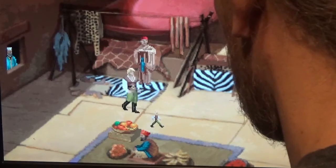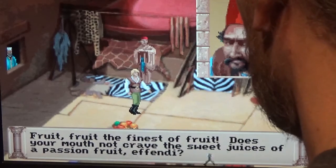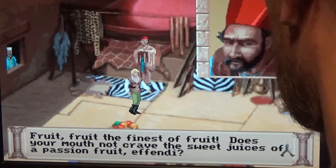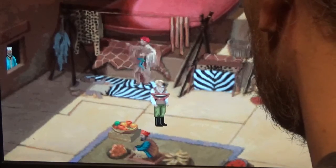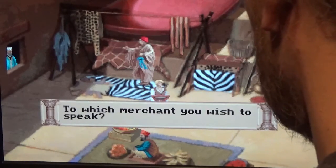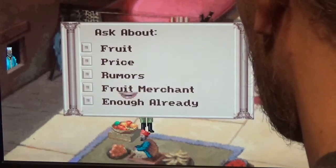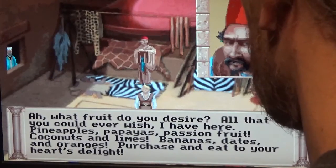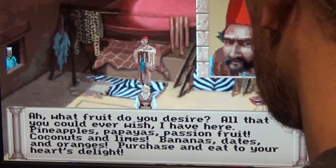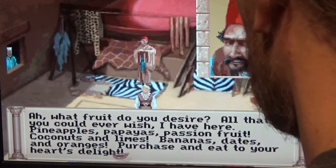Walking over to the fruit seller: 'Fruit! Finest fruit! Does your mouth not crave the sweet juices of passion fruit?' Let's ask about fruit. He says: 'What fruit do you desire? All that you could ever wish I have here — pineapples, papayas, passion fruit, coconuts, limes, bananas, dates, and oranges. Purchase and eat to your heart's delight.'